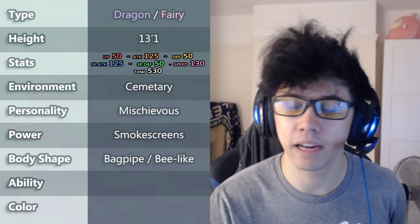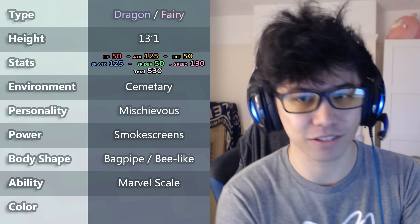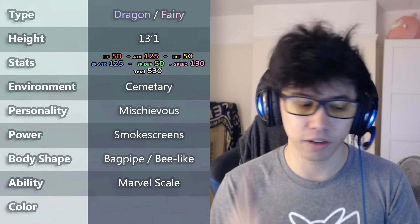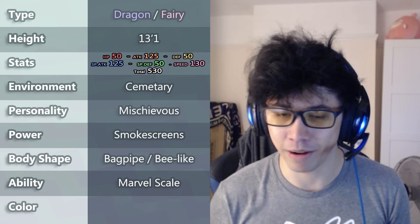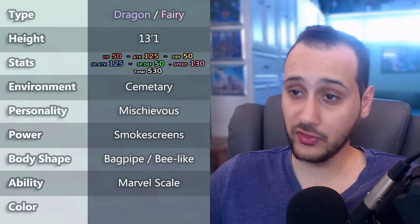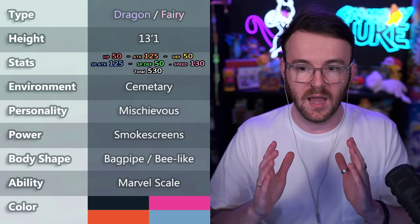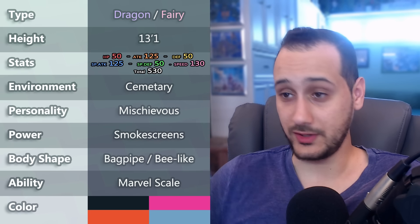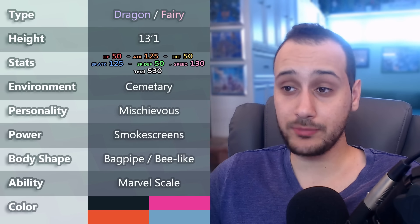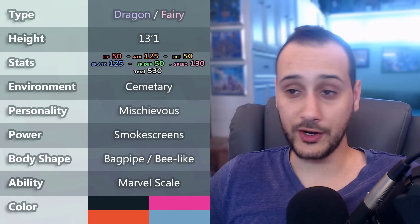Alex gave the ability Marvel Scale — he double-checked but believed it's what Milotic has, boosting defense when it has a status condition. He thought he was supposed to give Multi-Scale, but Marvel Scale works either way. What are the odds that he gave an ability for a Pokémon that was definitely going to have scales? For colors, Game Boy Luke just went with his absolute favorite colors. The pink and blue make sense for a Dragon Fairy, and the black and orange could become bee stripes. So let's make a bee-like mischievous dragon that releases incense to stay elusive.